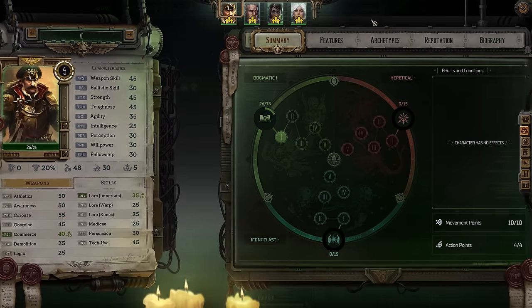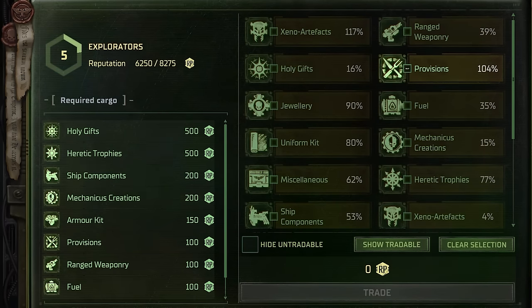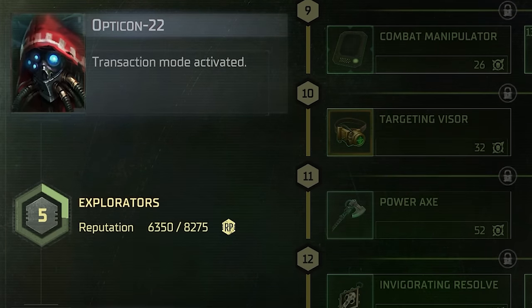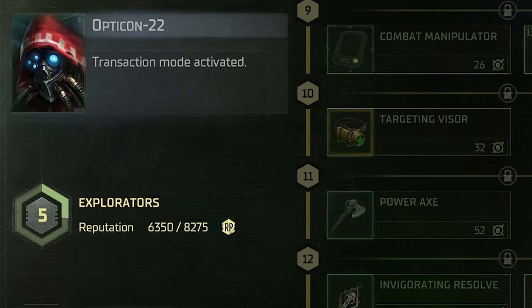Wealth isn't the only thing affecting what you can and cannot get, though, as reputation plays a key role too. As you converse with different vendors, you'll see that each of them is aligned with one of the handful of factions in the setting. In your dealings with them, either through trade or conversation, you will improve or damage your reputation with each of the factions across multiple levels, and as you cross these thresholds, you'll gain access to more and more of their goods. If you have a particularly low reputation with a faction, they're not going to give you access to their best goods, and depending on the faction, some of their high-level goods are very tantalizing. So it's a combination of your profit factor and your relationship with these various factions that determines what they're willing to trade with you.